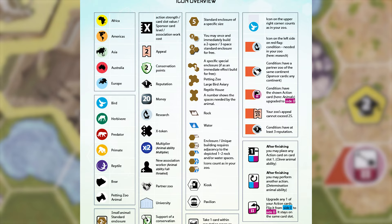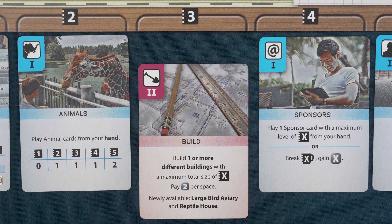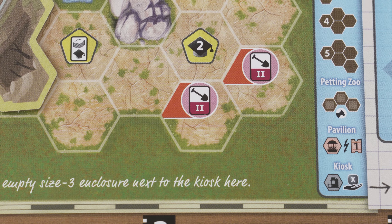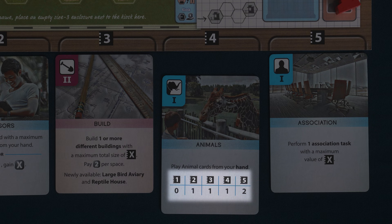You can reference the included icon overview sheet if you are unsure what a bonus provides. There are also three special enclosures that can be built: a petting zoo, a reptile house, and a large bird aviary. You can only have one of each in your zoo, and the last two can only be built with an upgraded level two build action. The level two action also allows you to build multiple buildings on a single turn, as long as the total size is equal to or less than the strength of the action. The animals action allows you to play animal cards from your hand to empty enclosures in your zoo. The strength of the action determines how many animals you can play — with a strength four action you can play one animal, and with a strength five action you can play two.